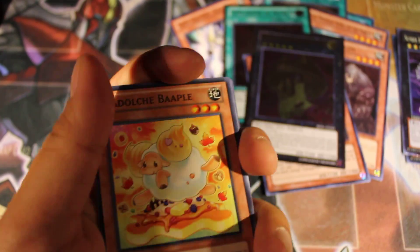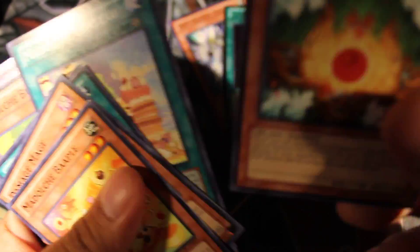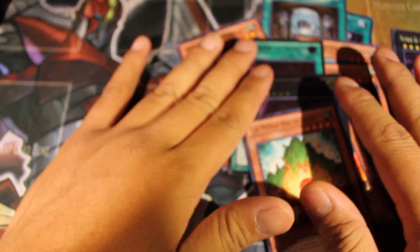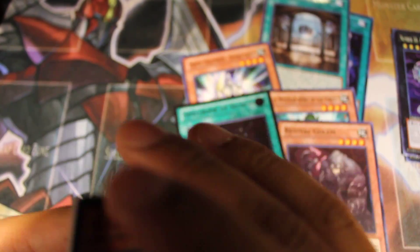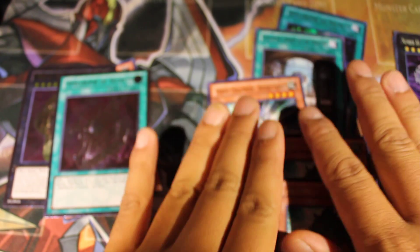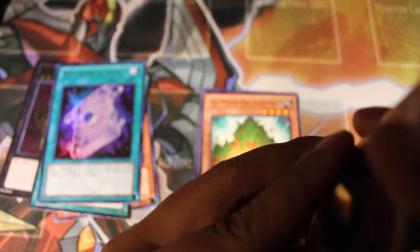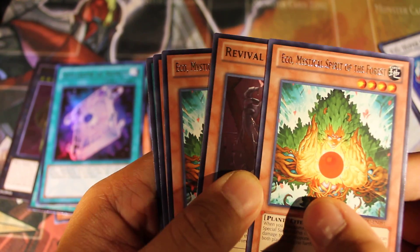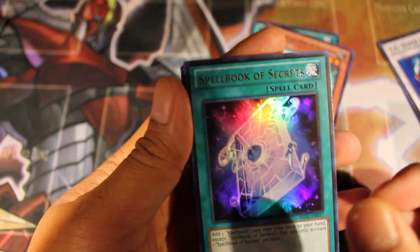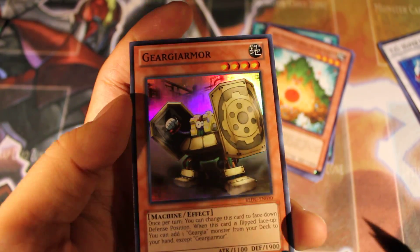Last pack, guys — hopefully we get something. At least a secret. Nothing too notable, but I'm still happy. I did get two cards that I needed. So for our promos: one Hyper Librarian, two Acid Golems. For our holos: Spellbook of Secrets Ultra, Spellbook of Secrets Ultimate, Number 33 Ultimate, and a Super Gear Gaia Armor.